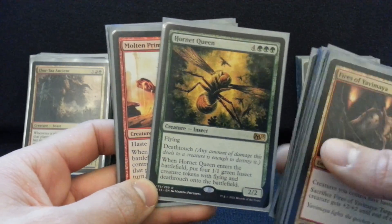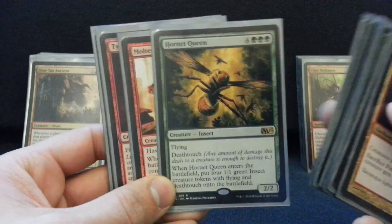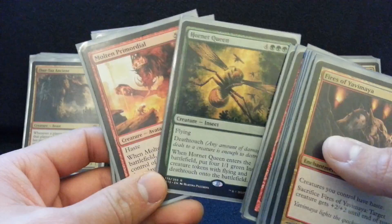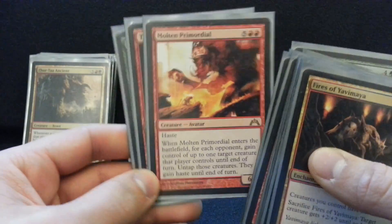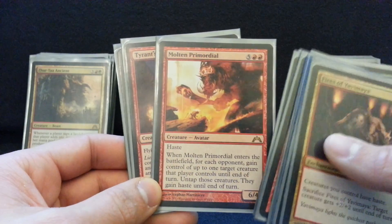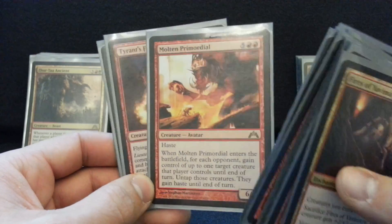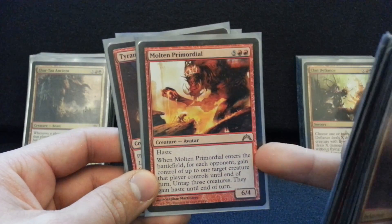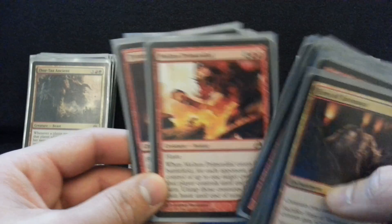Hornet Queen is another value creature — makes tokens, hard to deal with, just keeps hitting people in the air. Also good against Voltron. These are a couple of the control effects in the deck — stealing people's stuff. I only have one or two sac outlets, but this can also just finish the game, get blockers out of the way, or whatever you need to do. It is pretty fun to steal someone's guy and then cast Life's Legacy, sacrifice it, and draw a bunch of cards off it — pretty feel-bad moment for your opponent.